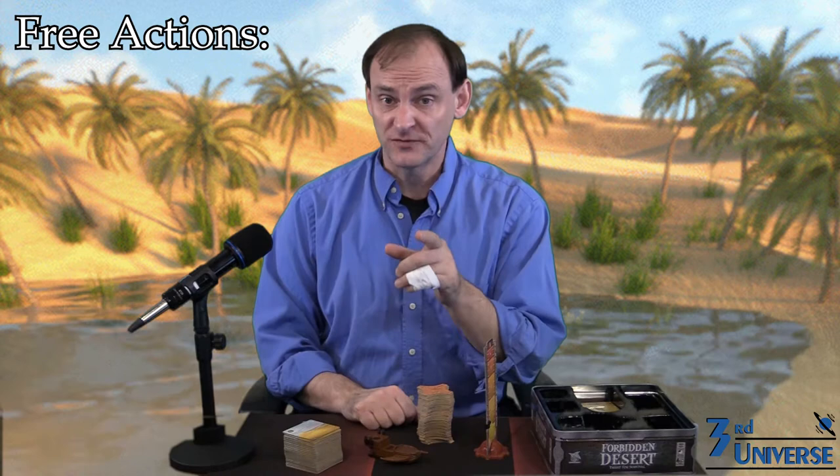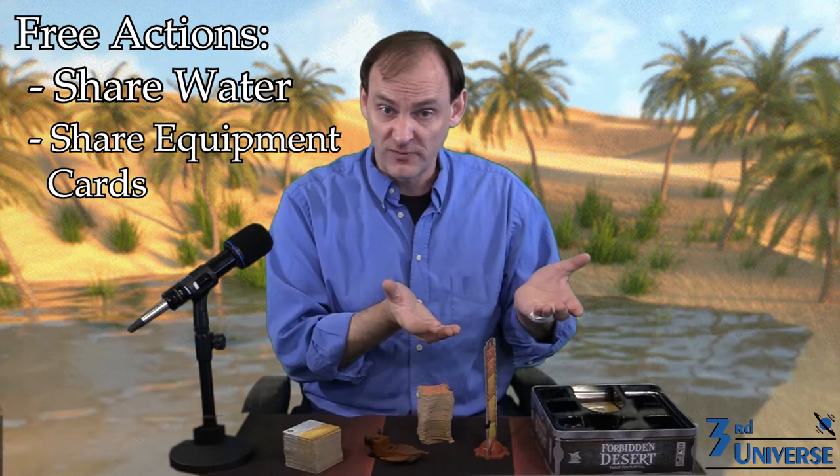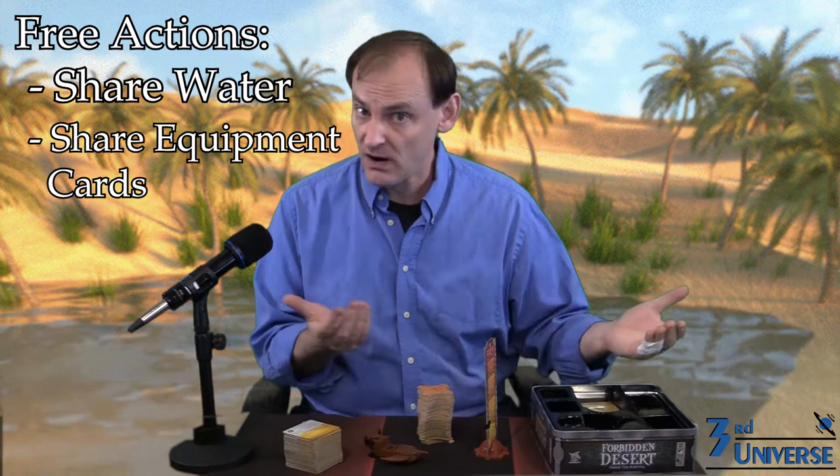Two things you can do for free if you're on the same space as your fellow investigator is share water or share equipment cards. To share water, you move your water level down one and your friend moves theirs up one. To share equipment cards, you hand them the card. There's a deck of equipment cards and they do all kinds of cool things — there's a jet pack, there's a solar shield. Each one of these things does something different and very special, but you discard the cards once you use them, so hold on to them until you really need them. How do you get them? You excavate!